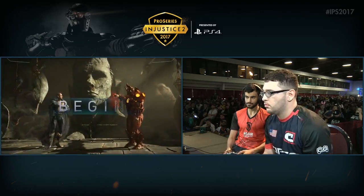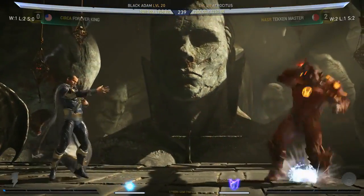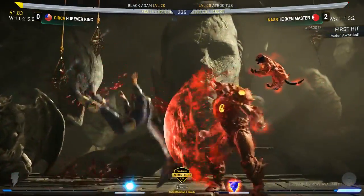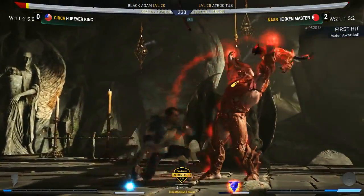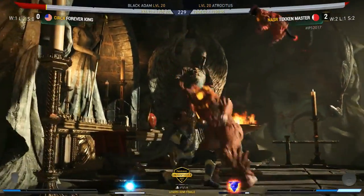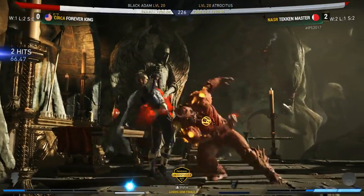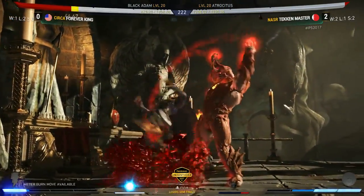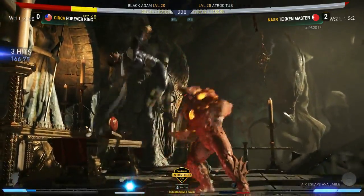We are going to see a swap to Black Adam from Forever King. He has to win three in a row now — he is going to go home if he loses this game, so he's going to have to make something brilliant happen with these next three matches. There's that Dexter — once again that orb just being the absolute 'you're not going to punish me, my cat friend is out.' There's a re-stand once again, just enforcing so much chip damage. Forever King looking really uncomfortable at the moment.